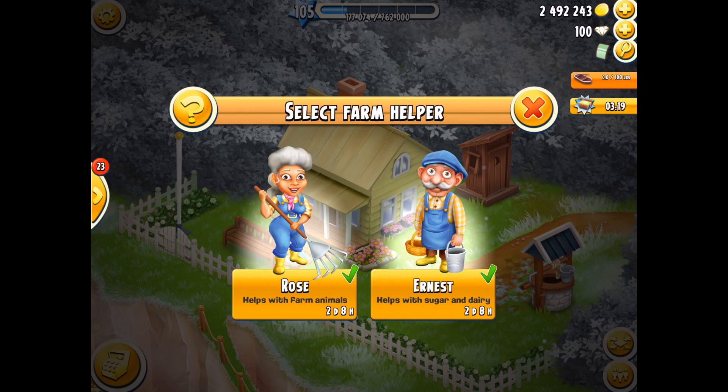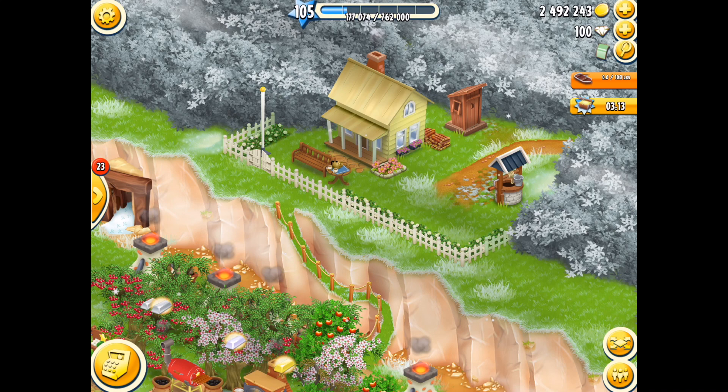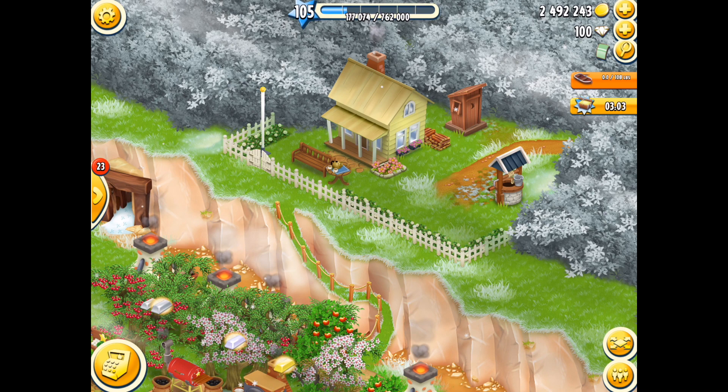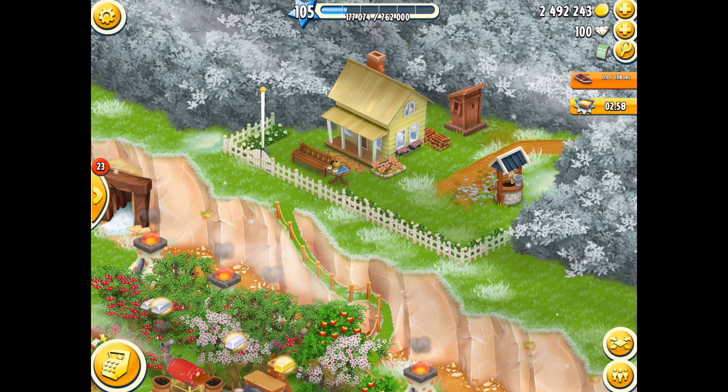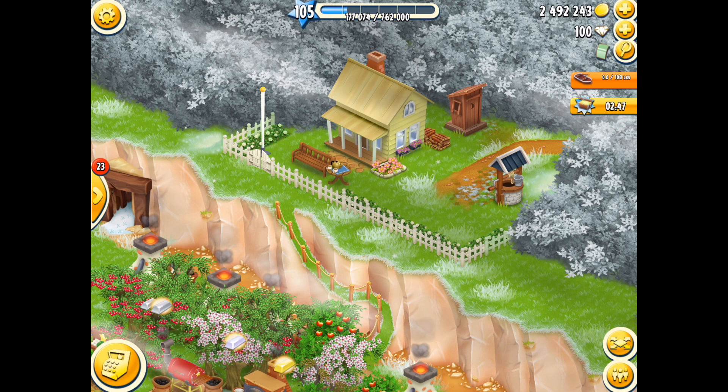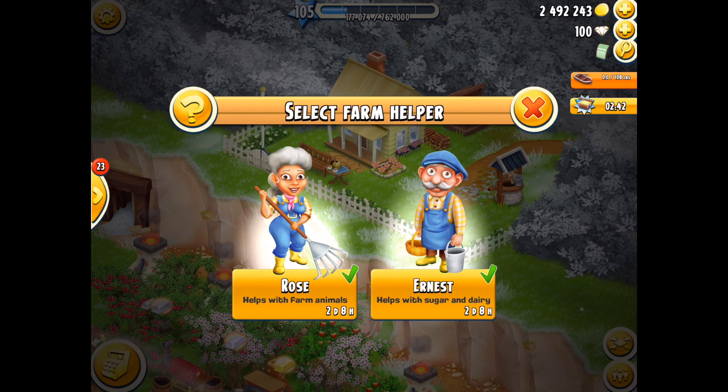As usual, they will sit up there at their little house on top of the cliff face and they will only come down when you actually request them. Recently there has been a very nice little offer - three days free of charge, all you had to do was watch a movie. If you spend diamonds within the game you don't have to watch the movie, you just get them. But if you haven't spent diamonds you're going to have to watch a short advertisement to use their services.